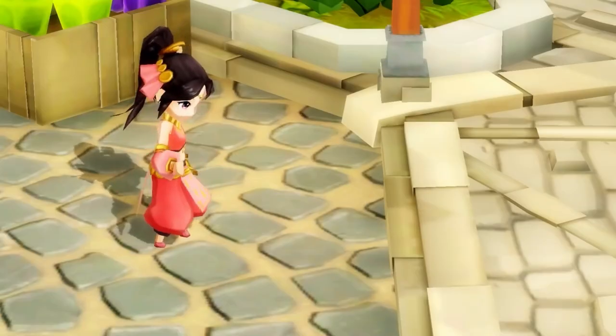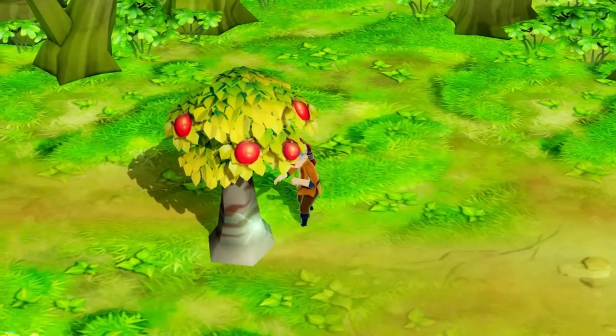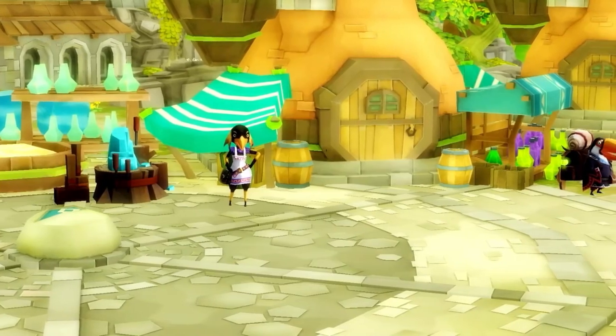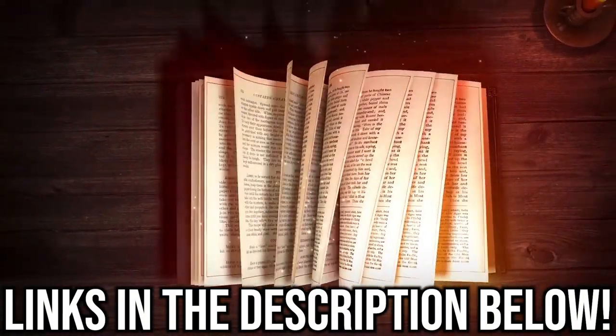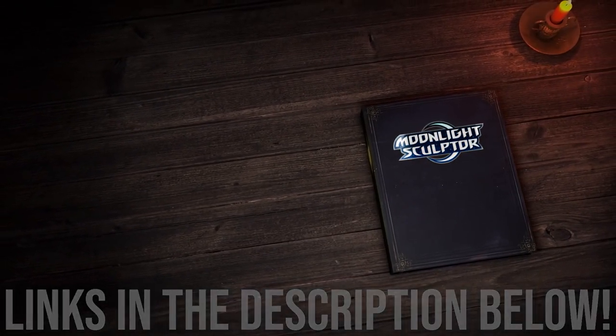They also have a nice array of life content such as decorating homes, cooking food, fishing, and crafting. There's also something called sleep mode where your character can be offline and continue to farm loot and EXP. A link to pre-register for Moonlight Sculptor will be in the description, along with their Twitter and Discord communities.